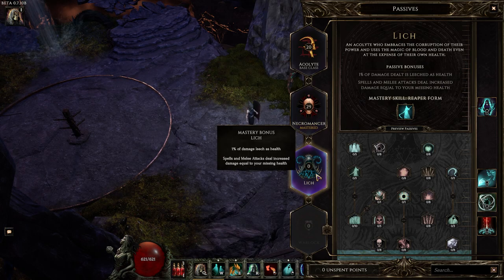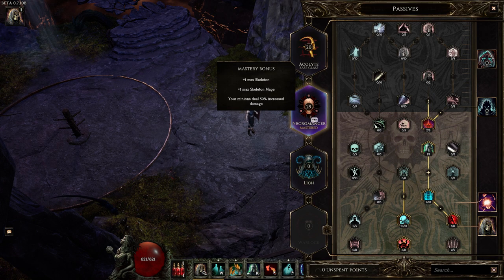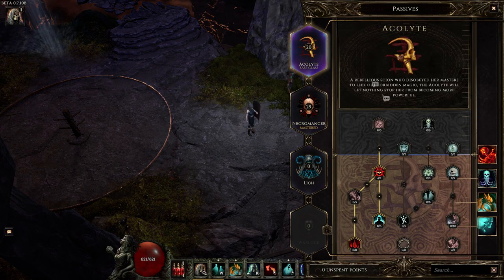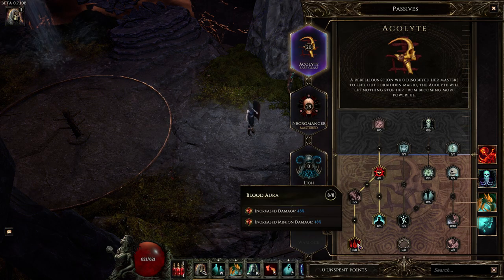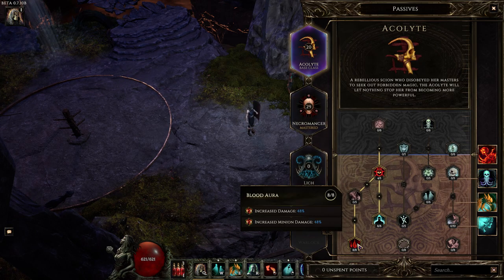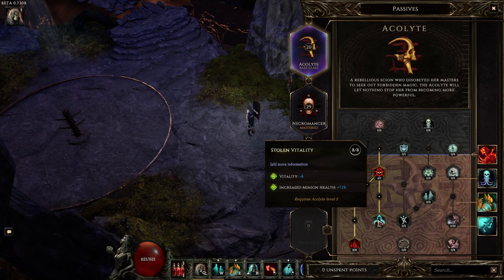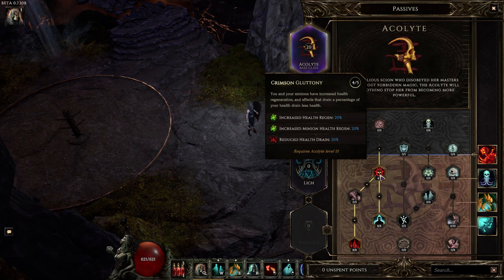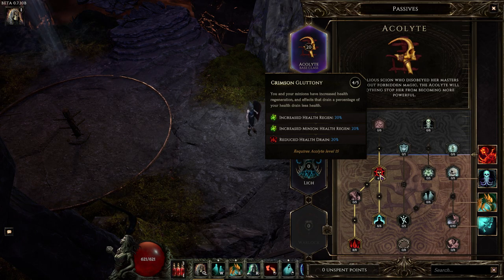I'm going to do a much more in-depth video once the Warlock comes out. Anyway, I went with Necromancer. I'll just show you some of the passive skills in Acolyte first. We've got Blood Aura here that increases minion damage and your damage as well. We've also got Stolen Vitality, which increases minion health and your vitality. And Crimson Gluttony — you and your minions have increased health regeneration.